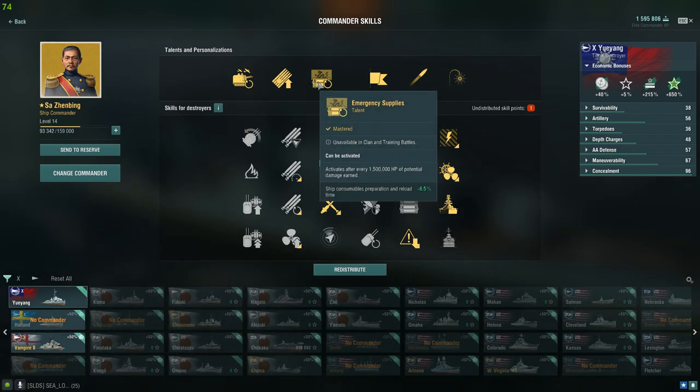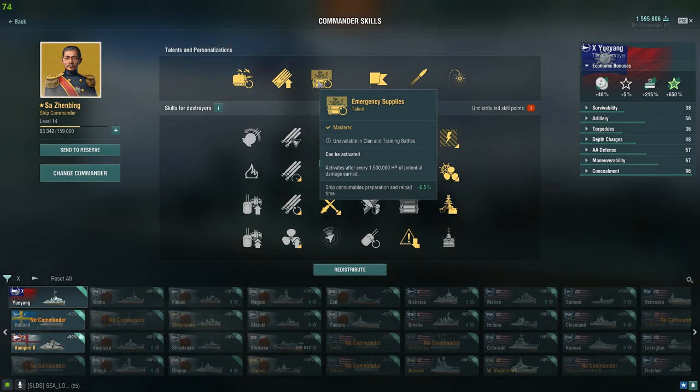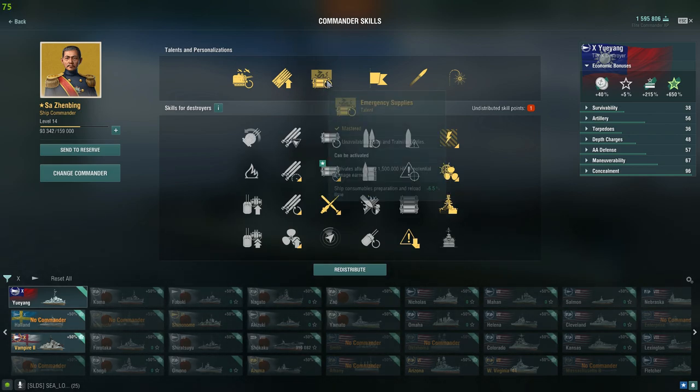The first talent is Emergency Supply. This one gives you ship consumable preparation and reload time negative 6.5%, and it activates for every 1.5 million HP of potential damage earned.